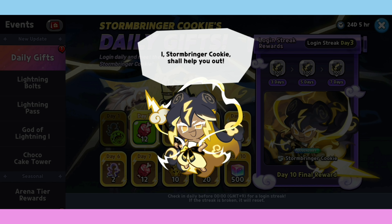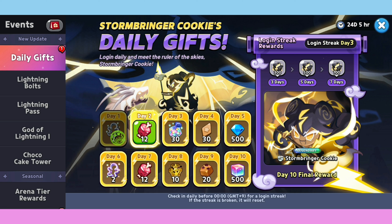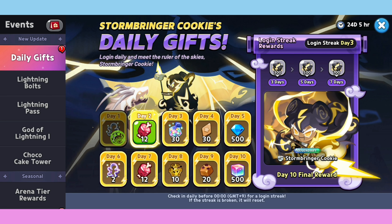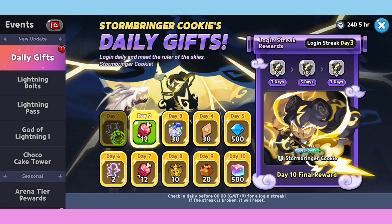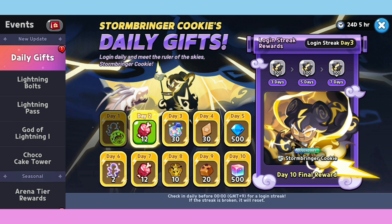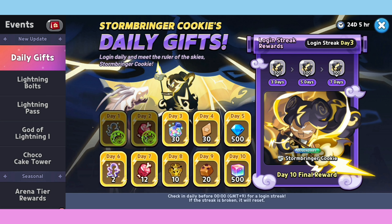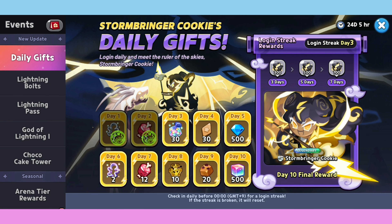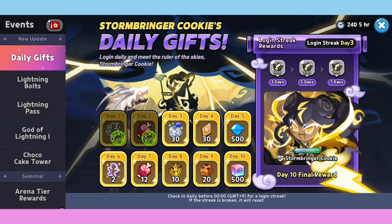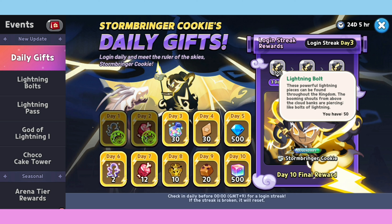They also have a Stormbreaker Cookie. So the Stormbreaker Cookie daily game is now maybe better and fun - I should try and play. Also, when you log in on Day 1, Day 2, Day 3, or Day 7, you will get a Lightning Ballot. I know - the Lightning Ballot is maybe from the legendary Cookie Gacha.